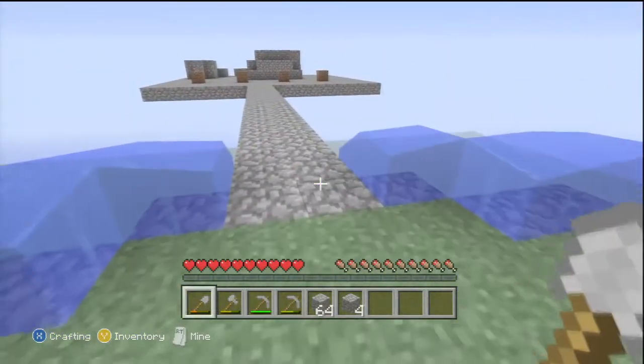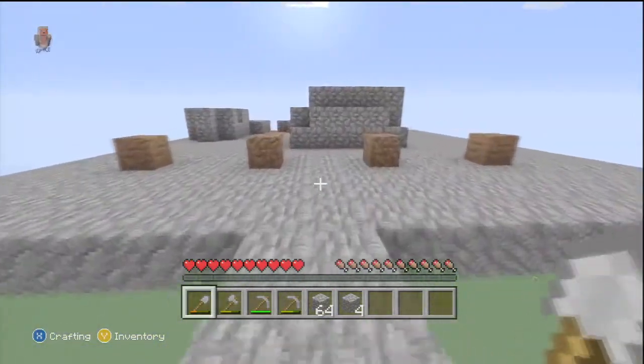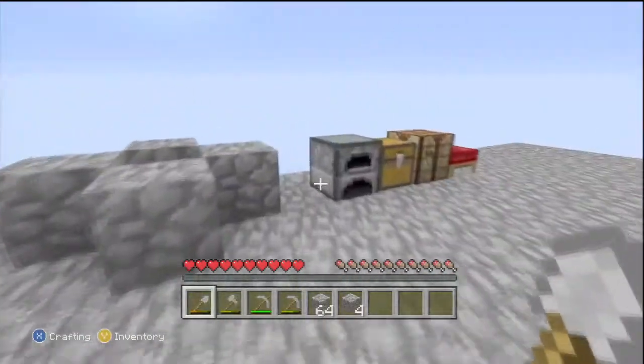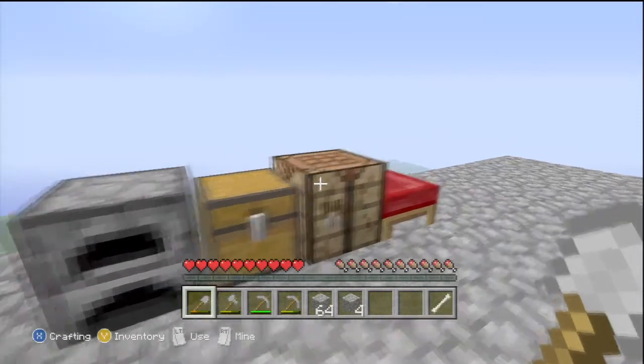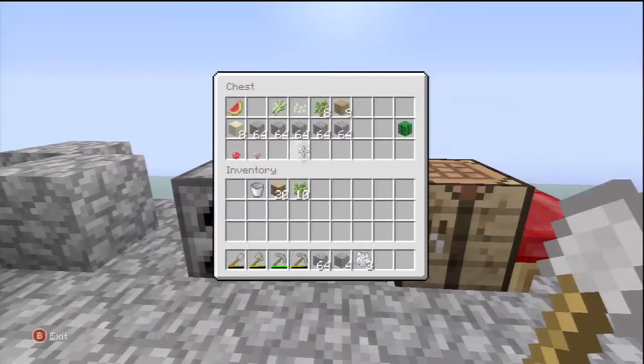But first of all, we're going to go make the farm. One thing I need to do is I've got this one bone, so I'm going to make that into a bone meal first. And then once we've got three bone meal, we've got pumpkin.